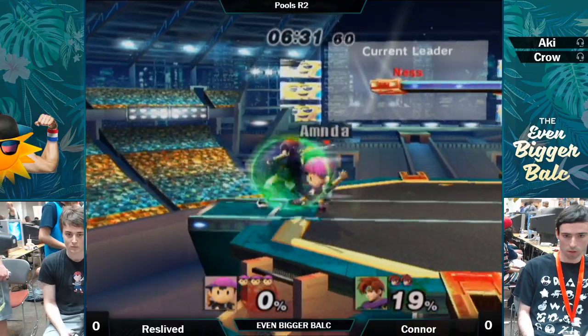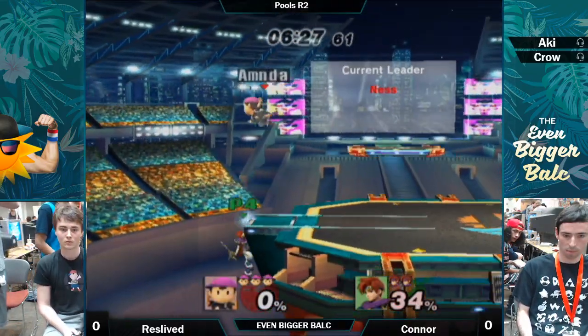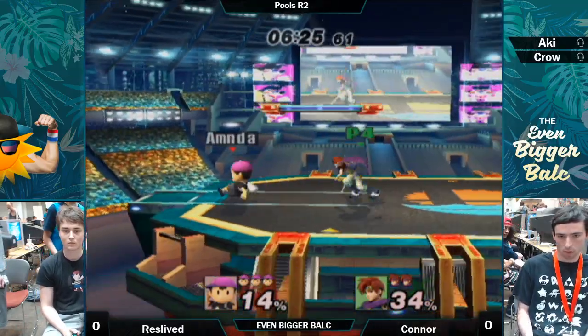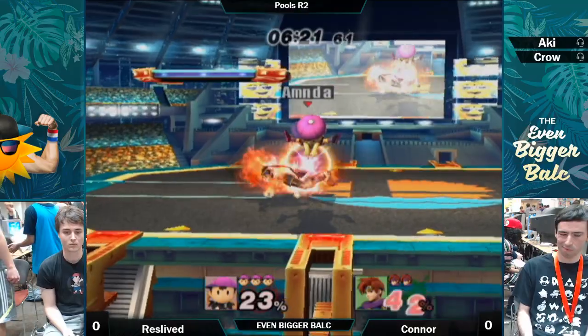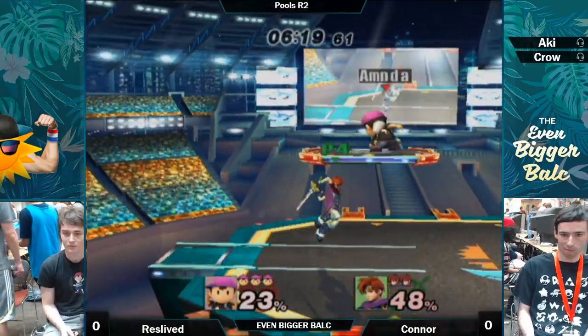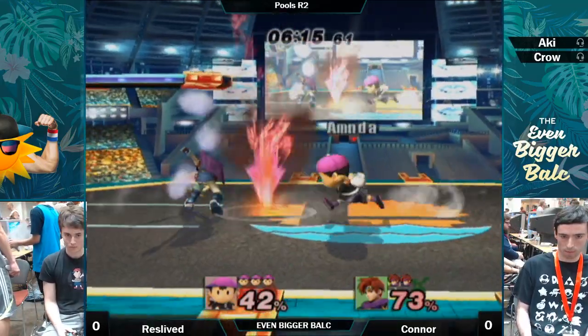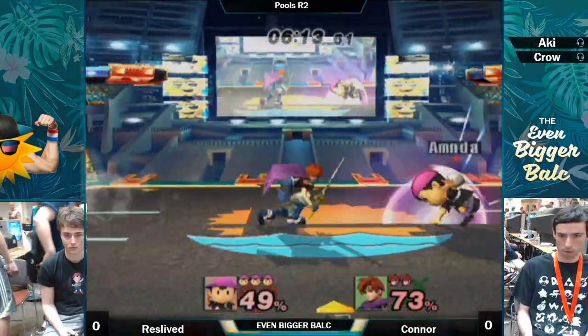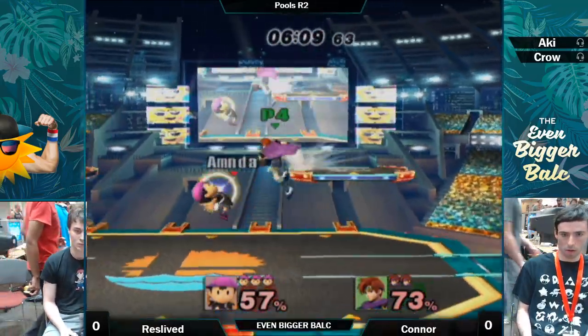He's fast. Don't try to cancel back air — it's so scary. Magnet down air. ResLift overcommitted a little bit at the ledge, but he only took 23 so he didn't have to pay for it too dearly. Poor Roy — he also gets crouch canceled really badly. And that's his best crouch cancel tool, which just so happens to be one of the best starters in the game.